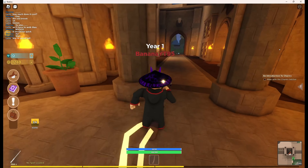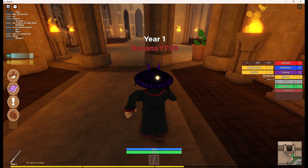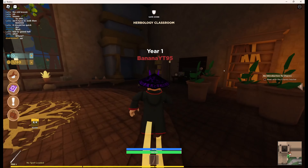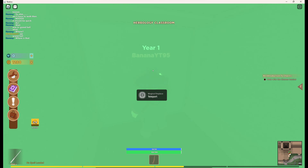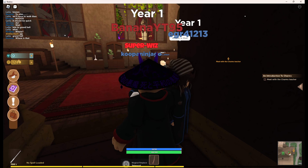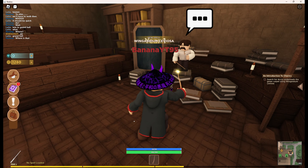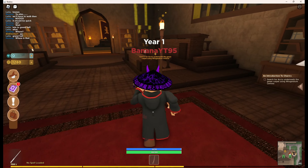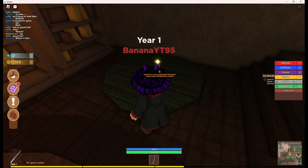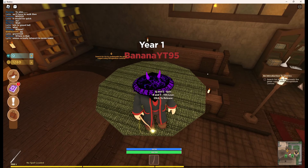Let's try and find the charms teacher. There's a fireplace right there - let's fly over. There we go. 'Meet with charms teacher' - yes, it's my first year. Search underneath the green carpet. Got it - Wingardium Leviosa! Oh, I can fly!